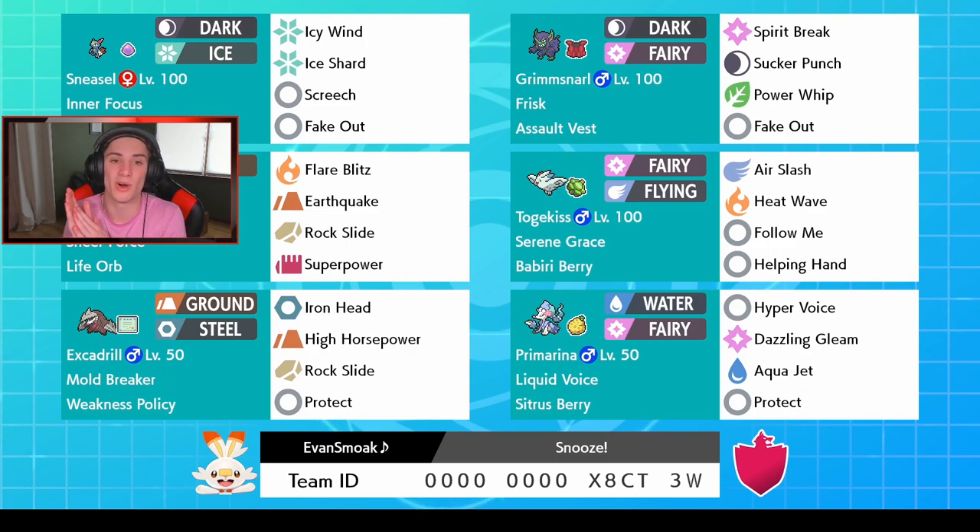We also have Sneasel on the scene which pairs up with Grimmsnarl very well as it can be a nice lead for a Fake Out. It has Screech as well to lower the defense so Grimmsnarl can dominate and go from there. It can slow things down with Icy Wind and has first-turn priority with Ice Shard. We also have a Life Orb regular Darmanitan with Sheer Force — this thing is just an absolute beast.